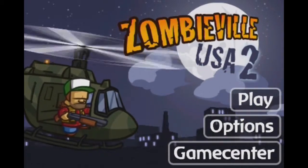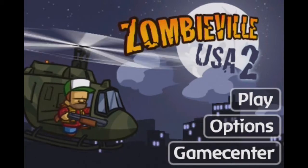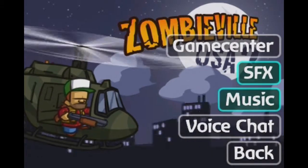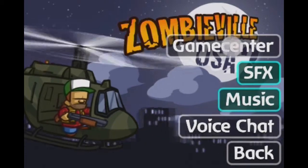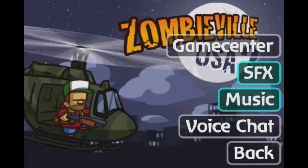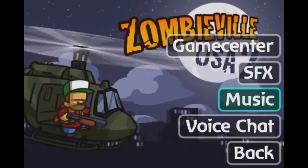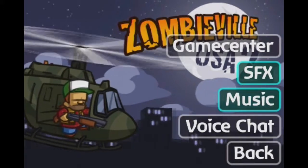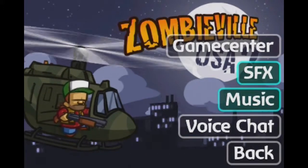I'm gonna be showing you guys through the options and the different game types. The options are pretty simple. You have your SFX sound — pretty much your sound effects — your Game Center, which I'm not on at this moment. You can turn them on and off by just clicking them. Music on and off, same thing. Same thing with voice chat.